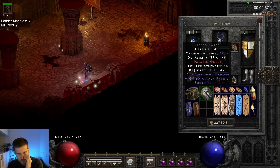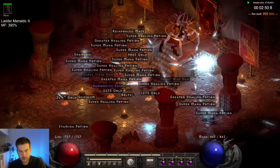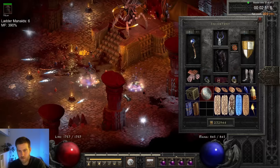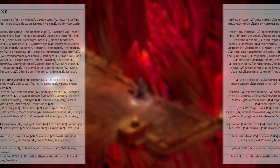This last drop's a bit of a weird one: a 4-socket sacred Targe with 62% enhanced damage and a bonus 105 to attack rating. The most recent trades for this exact shield was a Ber rune, so it must be used in PvP or something. But if you know exactly why it's so valuable, I'd love to hear it in the comments below. Please consider dropping a like — thanks so much for watching!